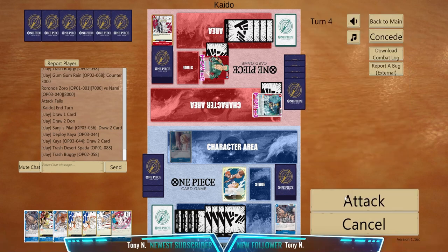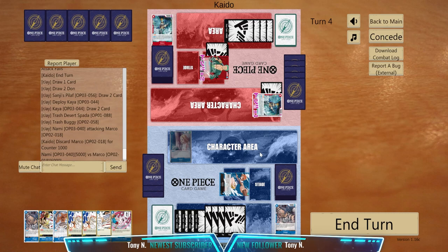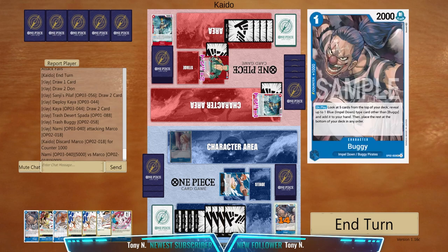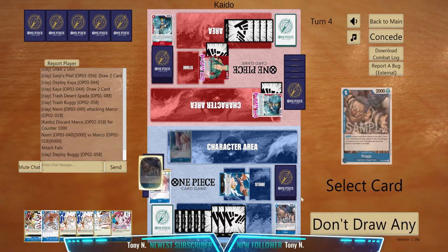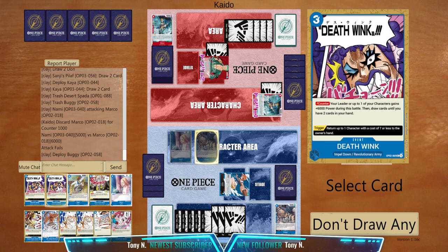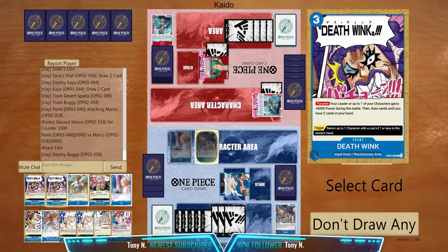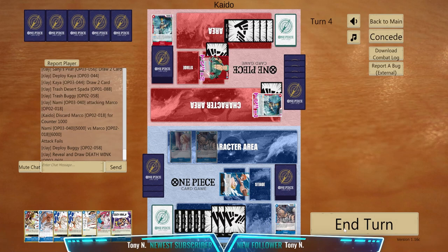Let's try to attack first because if I let Marco die I can actually play Pilaf here — actually I can play Buggy here. I think I would take Deathwing, man. I'll take Gum Gum Rain here then throw Alabasta Beam. Yeah, I'll take Deathwing so one of the Kaya is in the bottom now.